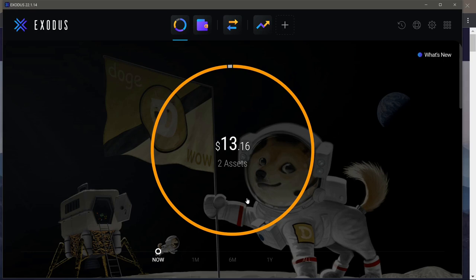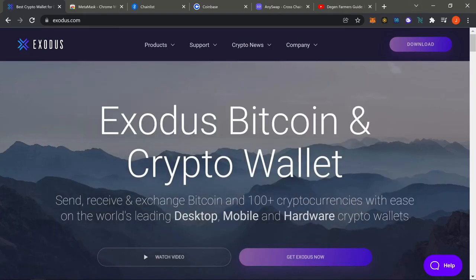Exodus is essentially your own self-custodial crypto wallet. For anyone on centralized exchanges like Coinbase, Crypto.com, or KuCoin, they are essentially holding your tokens — they're not really your tokens. That's why I tell you guys to go ahead and download Exodus as well, so if you're bouncing out from a centralized exchange, you can take your crypto and deposit it in Exodus and hold it yourself.